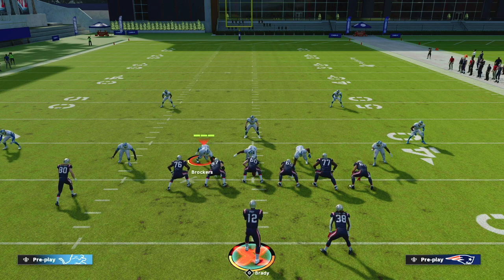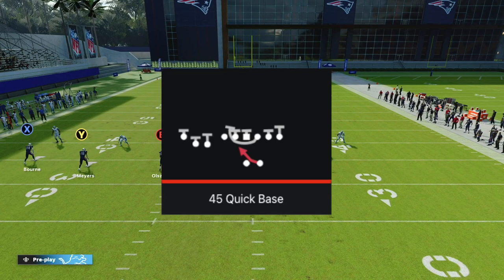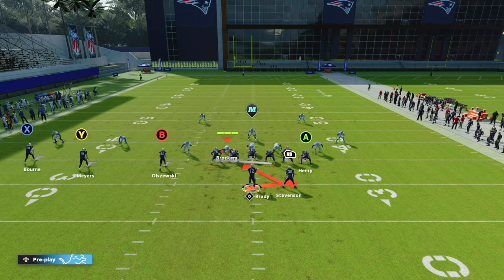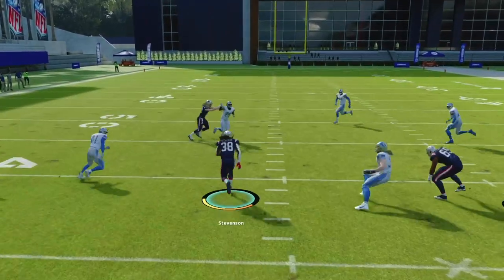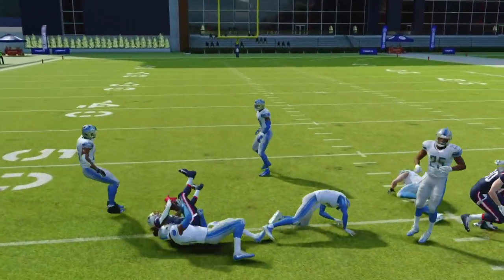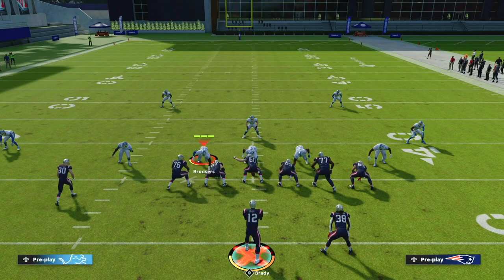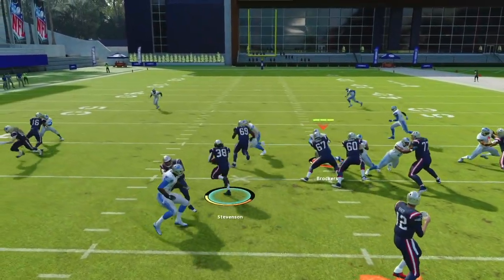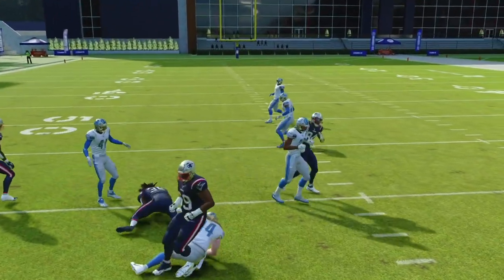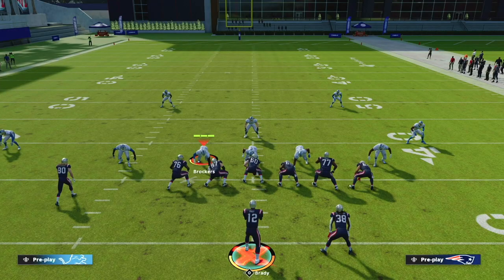Next, we're going to cover what might be the best run in the entire game — Halfback Quick Base out of Trips TE. All you're going to do is snap this football, wait for your blockers to get in place, and move the ball up the field. This is one of the hardest runs to defend, especially for a human opponent. It is impossible to gap shoot, and you're going to gain somewhere between five to ten yards almost every single time.